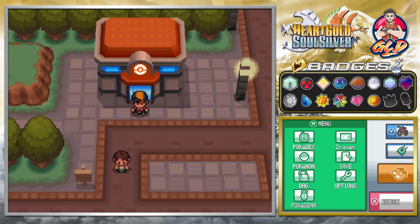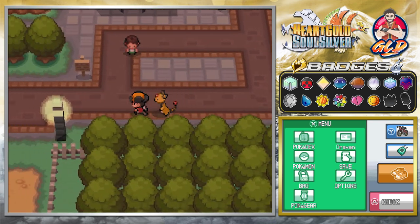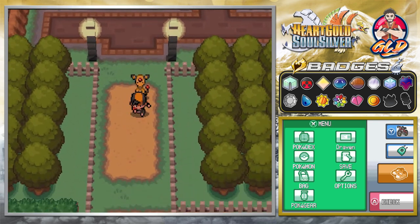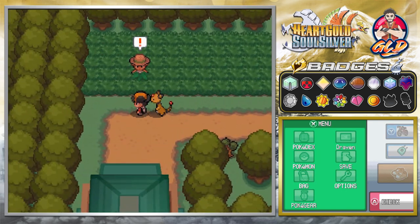What's up guys, it's me your host Draven, and welcome to another episode of our Pokemon HeartGold SoulSilver walkthrough. In our last episode we went through Mount Moon, and now it's finally time for us to go straight to Viridian Forest and Viridian City because we've got business to take care of.